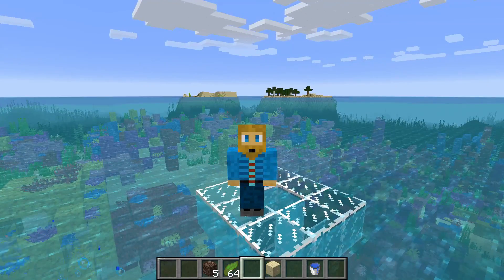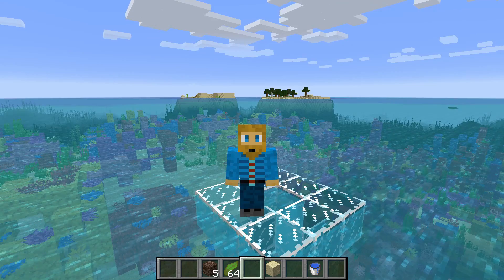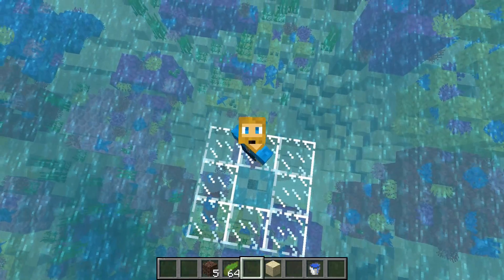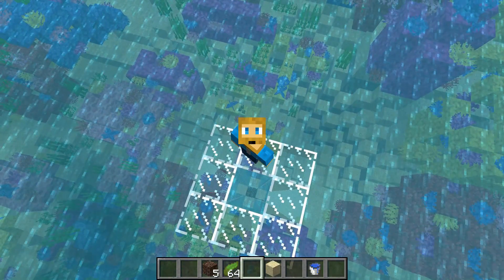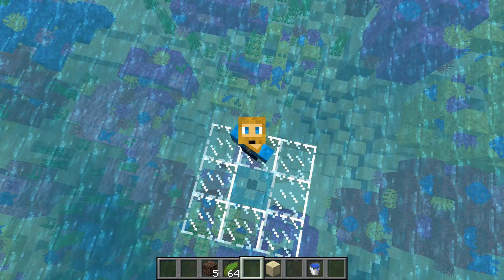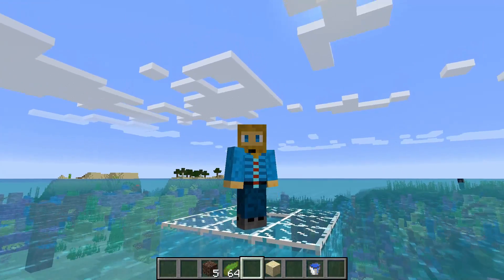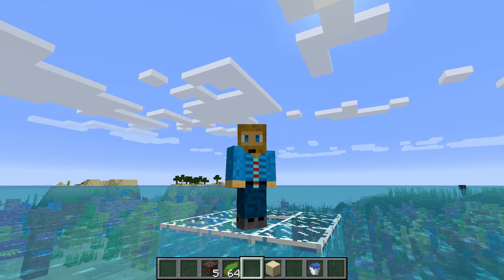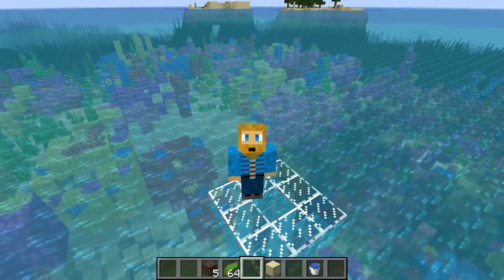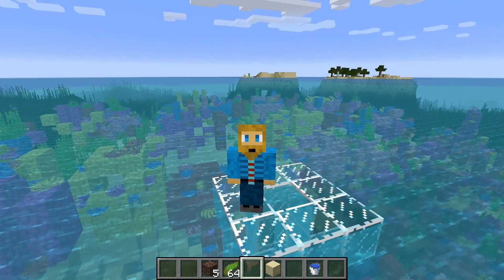Hello everybody and welcome back to another Kittaloo tutorial. Today I'm going to be talking about the soul sand elevator and in particular what happens if your soul sand is not creating any bubbles. As you can see, I've got a soul sand block at the bottom of this water and there are no bubbles coming out. I'm going to show you how to quickly and easily fix this problem in the 1.13 update — it has to do with the source blocks of the water, but we've got an easy trick to fix it.